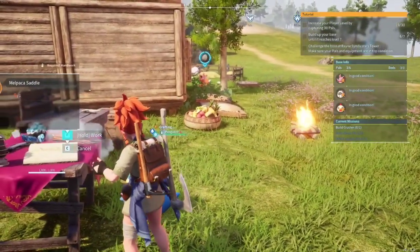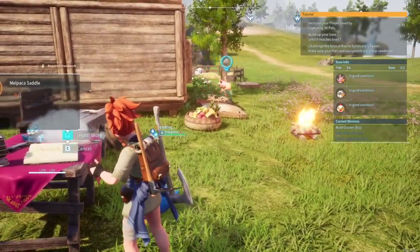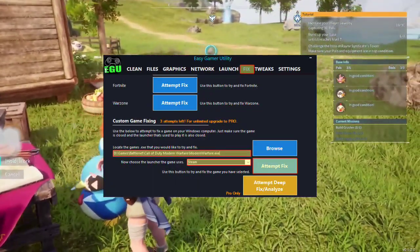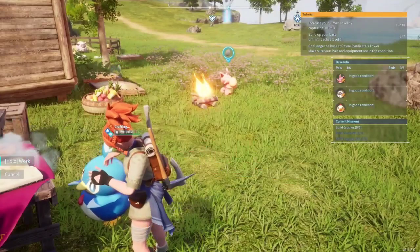Solution 9: Fix the game. Utilize the EasyGamer Utility program to resolve crashes. Download it, open the program, and navigate to the Fixed tab for custom game fixing.